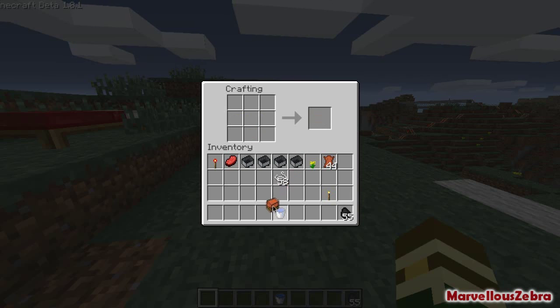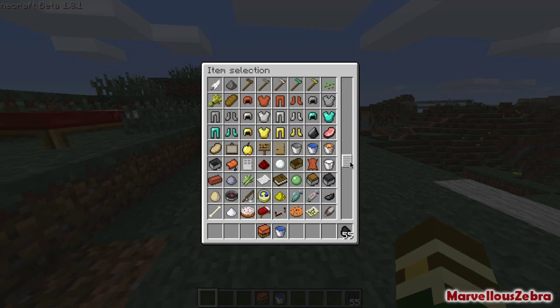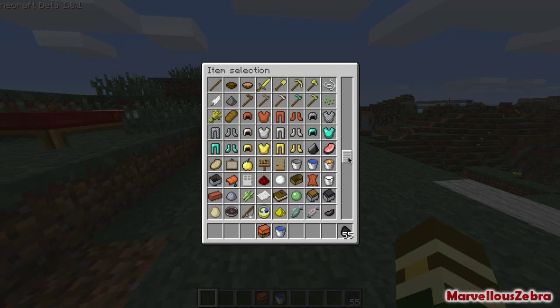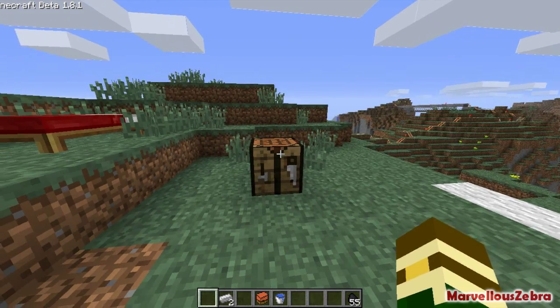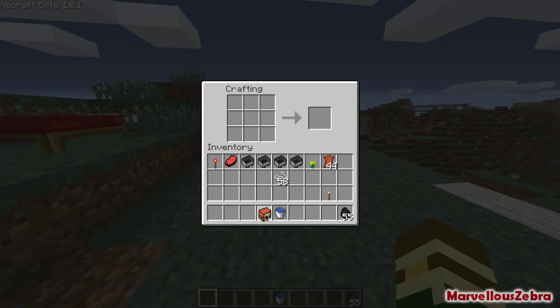Obviously that's your standard air balloon. If you want the propelled one, you have to add two iron ingots — I think it's there and there. And there's your propelled hot air balloon.